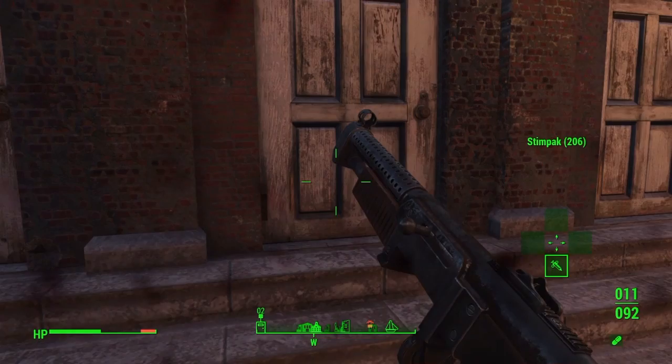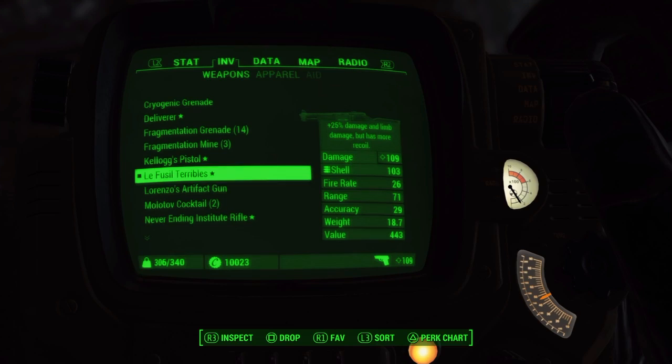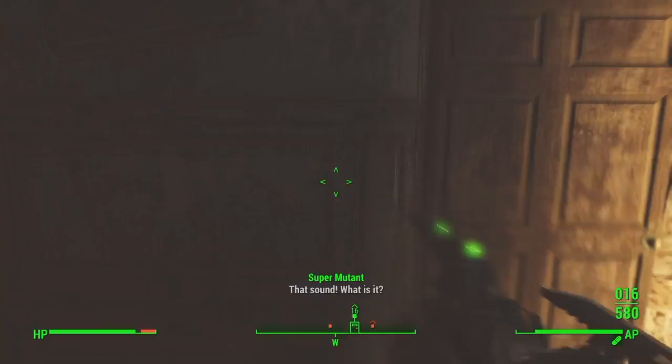Okay, well that was super annoying. I'm just gonna hop on that elevator and take a ride to the top because I don't feel like scaling this whole building. Let's pull the Deliverer back out. A noise — that's how you react to noises: by throwing grenades at them, you savage.